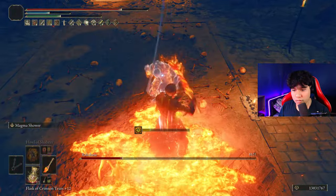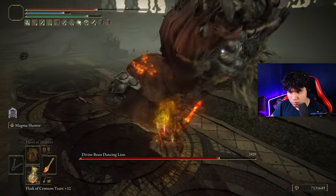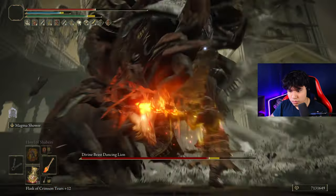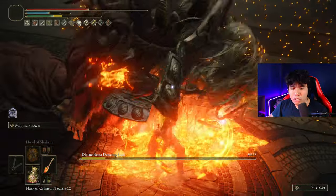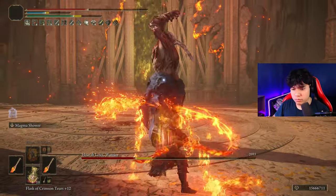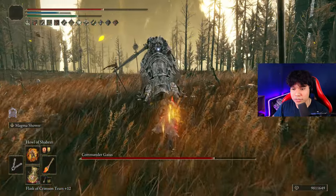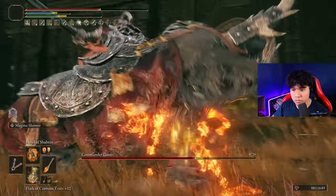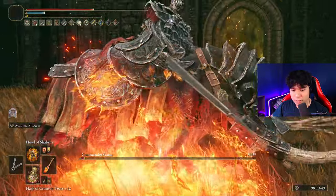However, this weapon will only reach its max performance when used with the right build. The Magma Blade deals physical and fire damage. It scales C with Strength, C with Faith, and D with Dexterity. We will prioritize Strength and Faith to get the best results. There are multiple ways to use this weapon, which is why many people don't find it as good as others do. I've seen players using this weapon with the Gold Fowl Foot for no reason, or with the Claw Talisman when power stancing the blades. While it is not bad, it's not the most optimal setup.